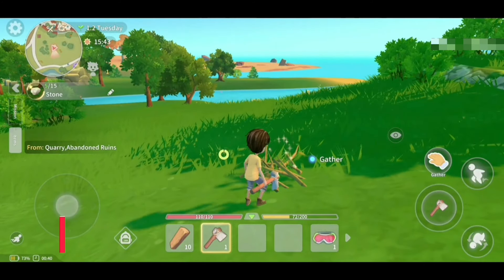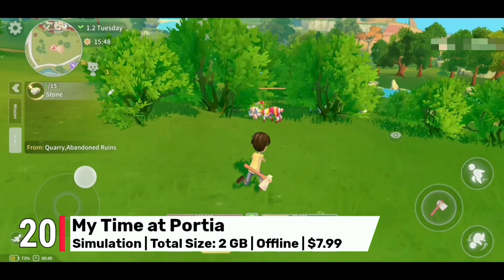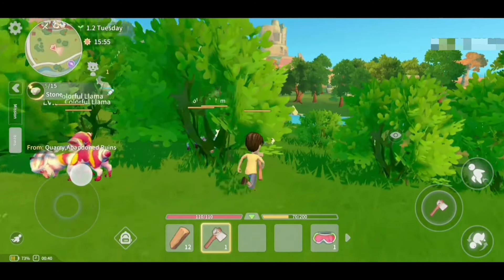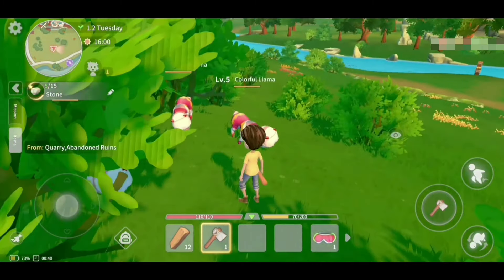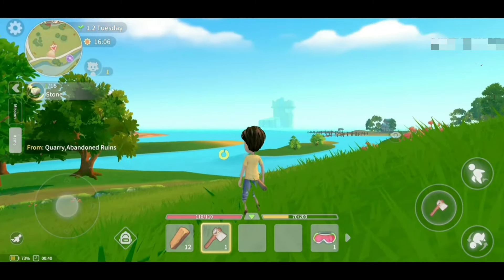At number 20, we have My Time at Portia. You can enjoy simulating life at its best, from crafting to farming and exploration. The bright ultra graphics make the world feel cozy and immersive. With such vibrant and detailed visuals, it's a perfect pick for anyone looking for a relaxing yet engaging experience for $8.